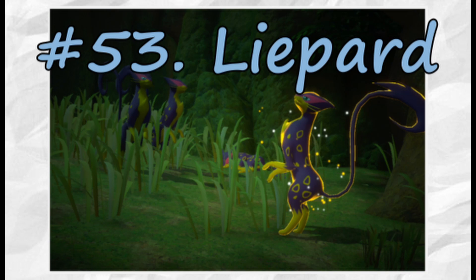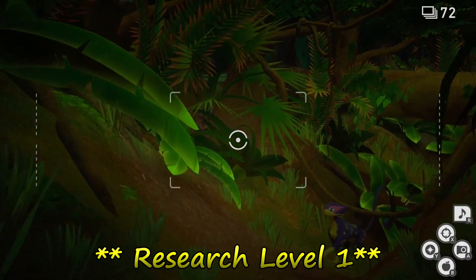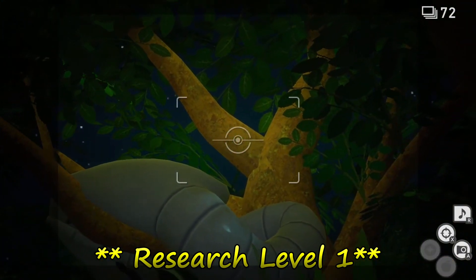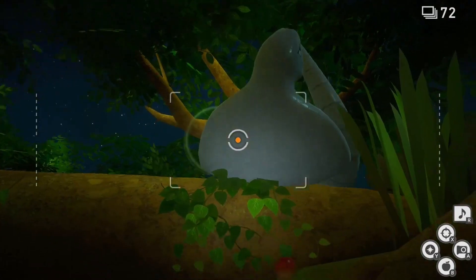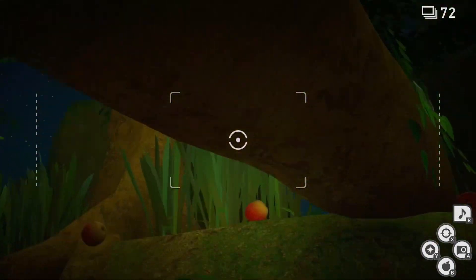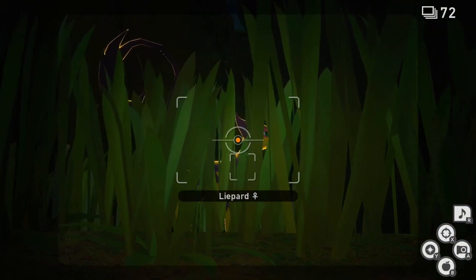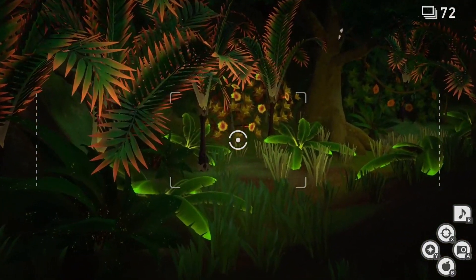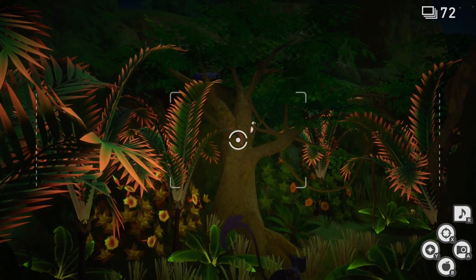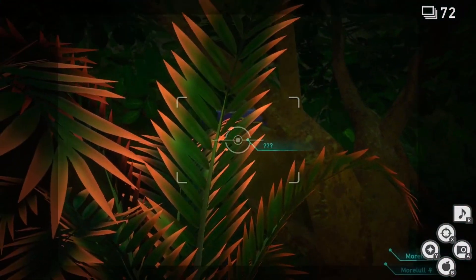Liepard is up next and a much easier photo to take overall. This photo also requires us to be at the nighttime variant of the map, at Research Level 1. The first thing we will need to do is knock Arbok out of the tree with fluff fruit. Doing so and taking a picture of it mid-fall will also give you a 4-star photo, but this is not the easiest one to get that diamond star status with. As you pass under the log, look to your right to find the Liepard hiding in the long grass. As you continue on, look to the tree to your left and play the Melody Player to awaken another Liepard, which will jump from the tree and head down the trail until it lies down.